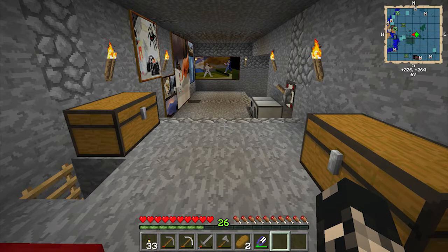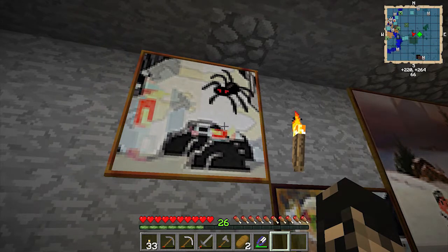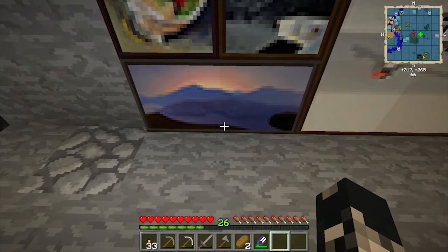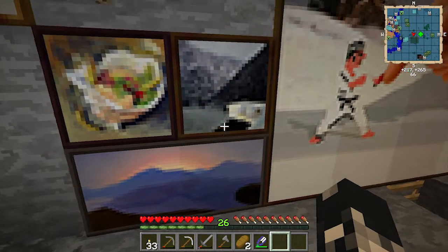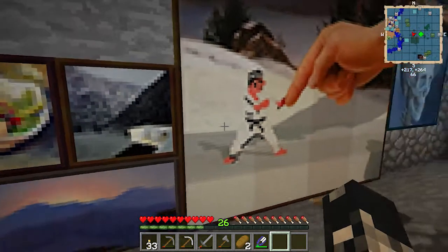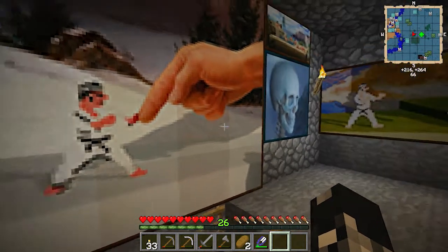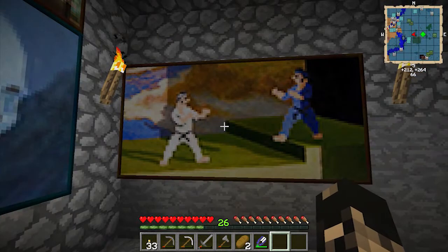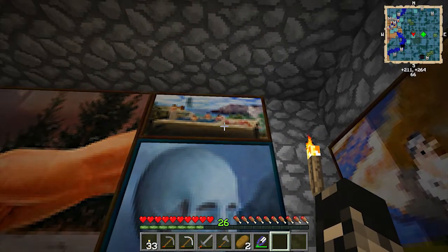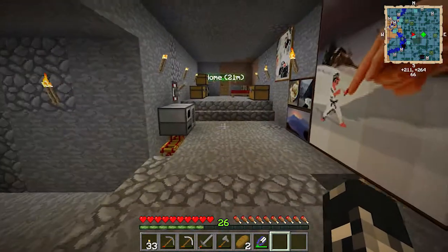Hey guys, welcome to the next episode. I've made some changes to the house — put these paintings in. This one's a spider on LSD, that's a mutant ninja turtle doing something, that's a polar bear contemplating his life as the receding ice lakes disappear. This is the hand of God versus Bruce Lee. And that was like Jesus and the Last... bath? Didn't think they painted that, but they did.